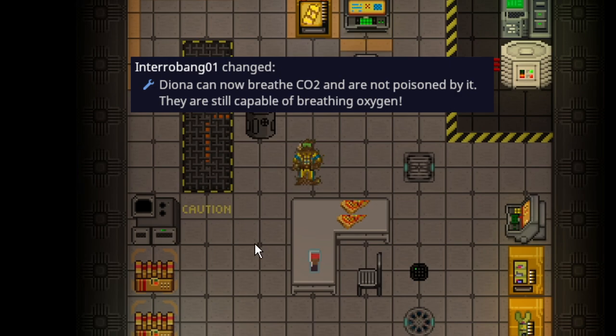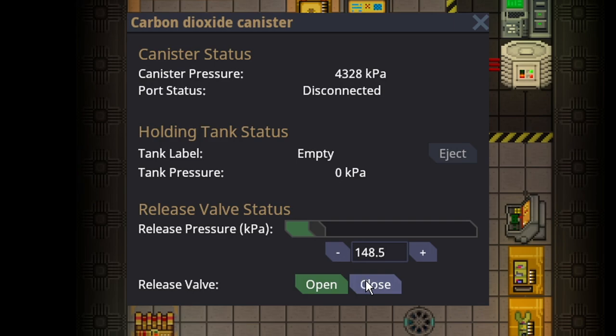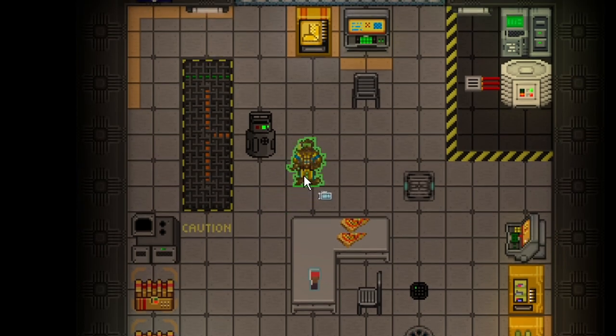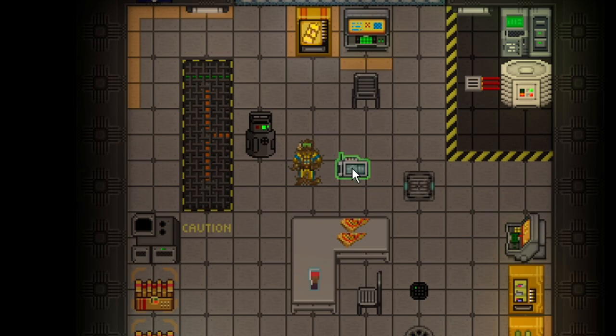Diana can now breathe carbon dioxide alongside oxygen. So if there's ever anything like a carbon dioxide leak, you don't really have to worry about it. As you can see, there's carbon dioxide in the air and there's no indication I'm taking damage — you don't get poisoned. That is one actual small boon for the Diana race species.